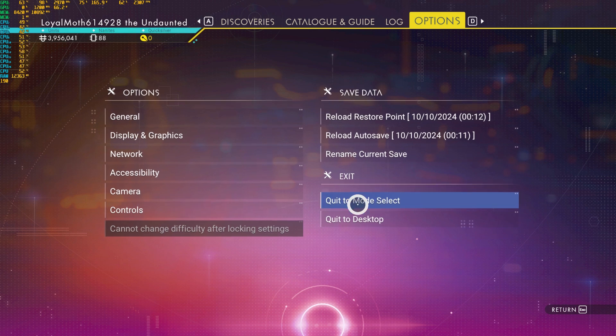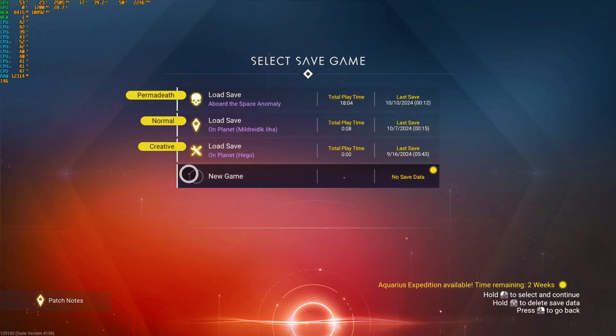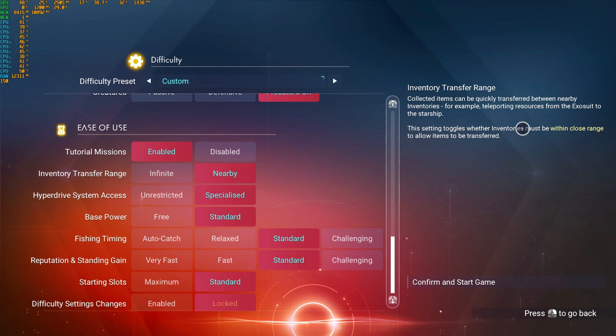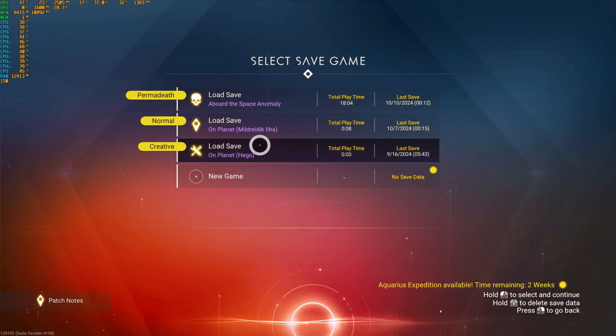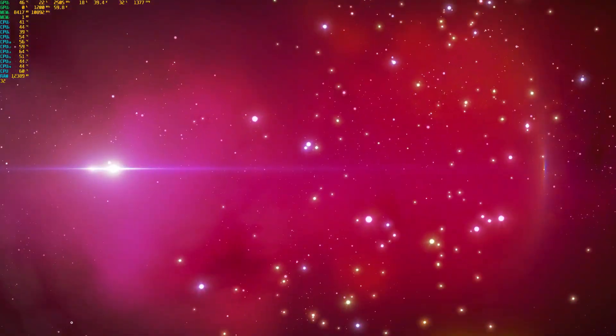If you decide to start over, click back to modes, go to play, go to new, go to custom — you have it right down here at the very bottom. Difficulty settings: you can either change or lock it. Once you lock it, you cannot change it. Now if you leave it unlocked and you boot up and load your game, you can go back in and change it, which means I can go into this creative world and turn it into a survival world without any issues whatsoever.